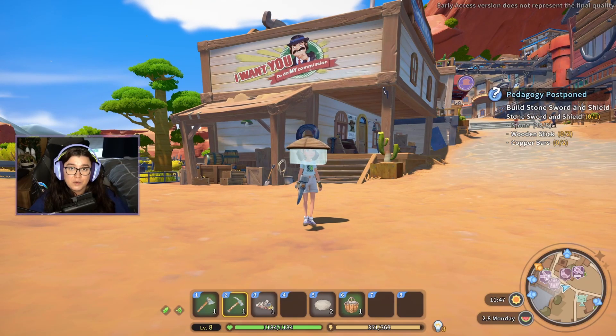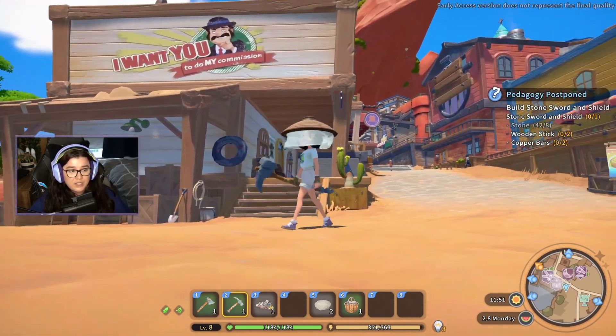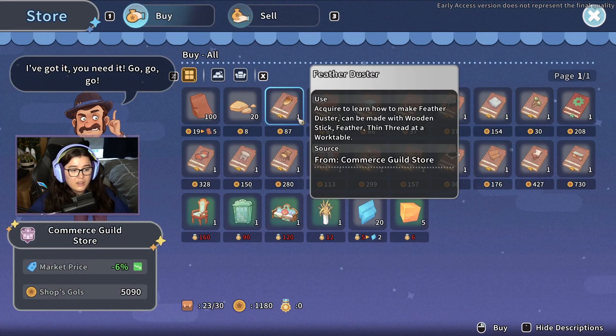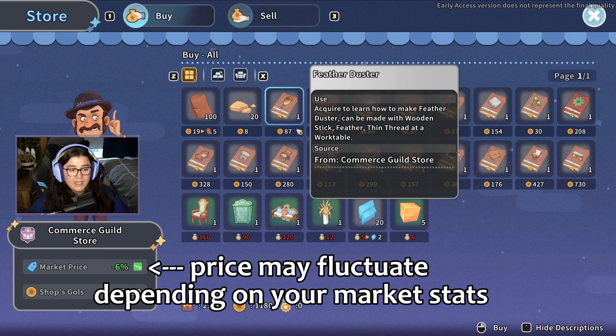First you want to head over to the Commerce Guild — that's the building here with this guy's face on the side of it. When you get inside, walk over to the little guild store. In here there's a recipe for the Feather Duster that costs 87 gols.